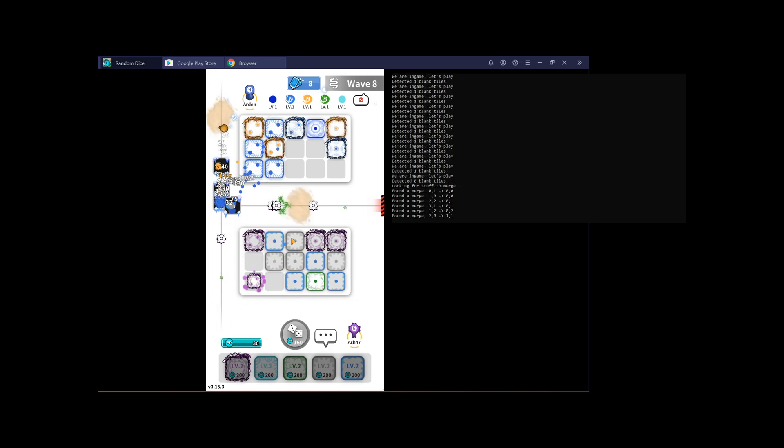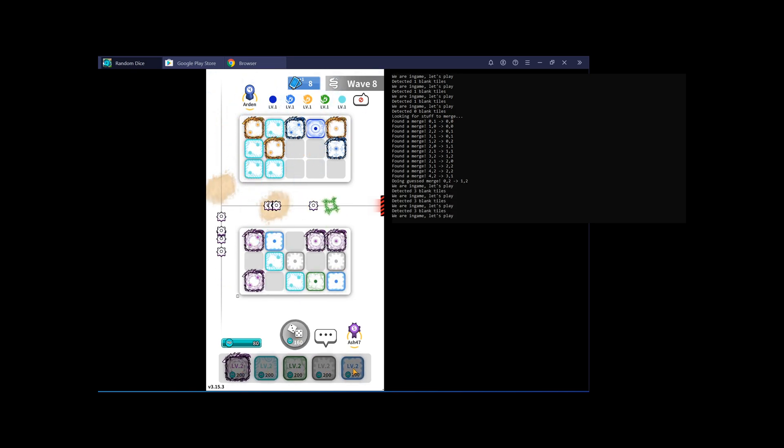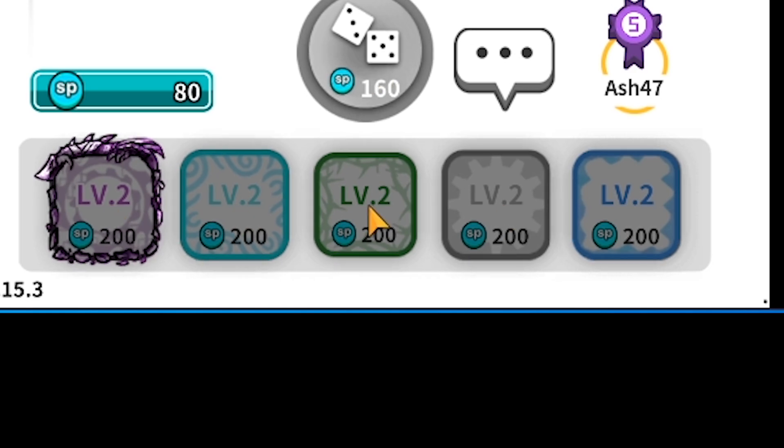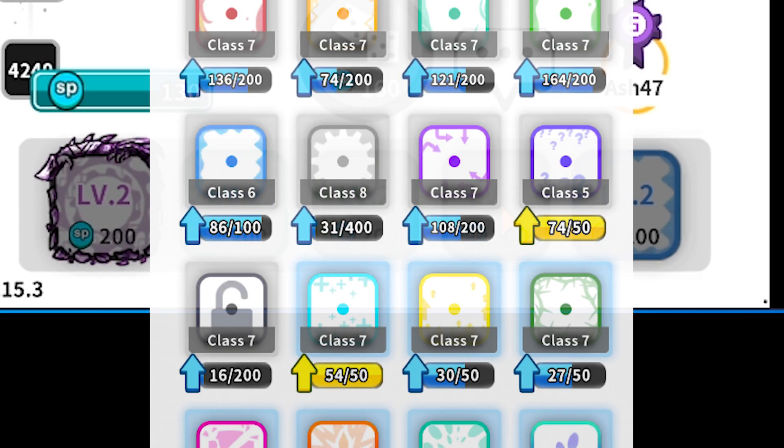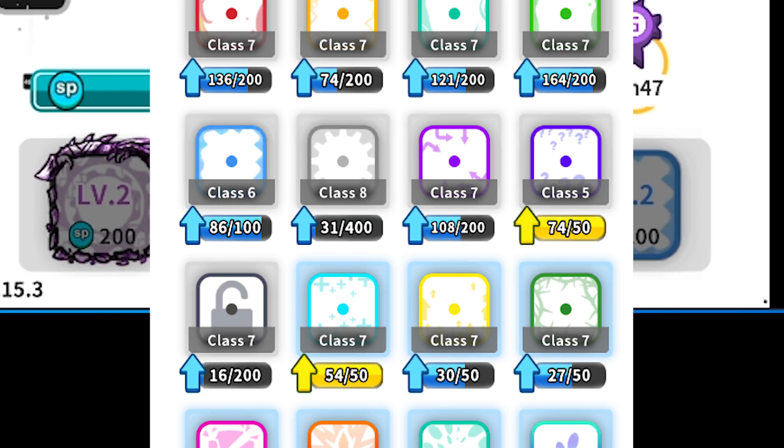When you get two of the same kind of dice you can merge those two together and you'll get a random dice that's one level higher. You can only merge dice if they're at the same level. The only other action you can do is upgrading each dice type, which affects all of the dice on the board of that type. They start at level 1 and can be upgraded up to level 5, more or less doubling in cost each upgrade level. So you can get more powerful base dice by either paying money or playing for a very long time.